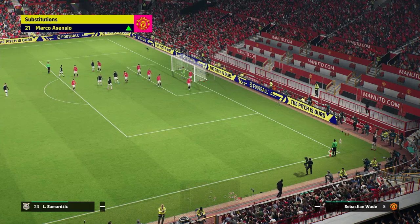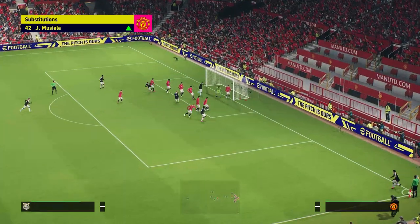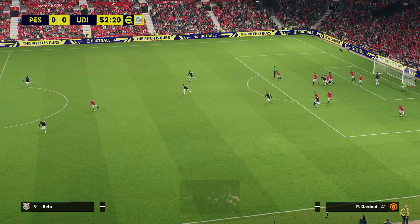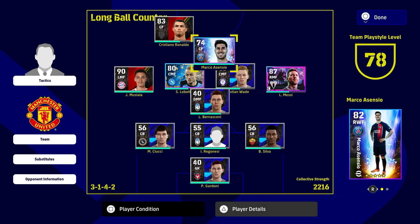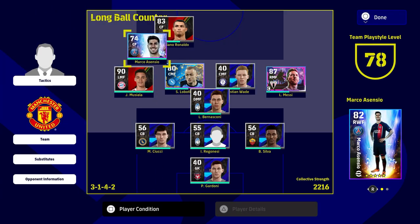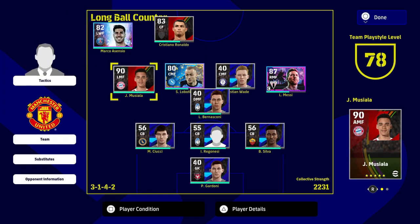Musiala and Asensio are both coming in and they both have super sub. Now the two players have been brought on - we just looked at their stats on the left before they came on from the bench, and on the right now that they've been brought onto the pitch with super sub activated. As per the game's definition, the stats look identical. There is no change to condition, ability, or anything visual on the pitch. There is no visual indicator of what super sub actually does.